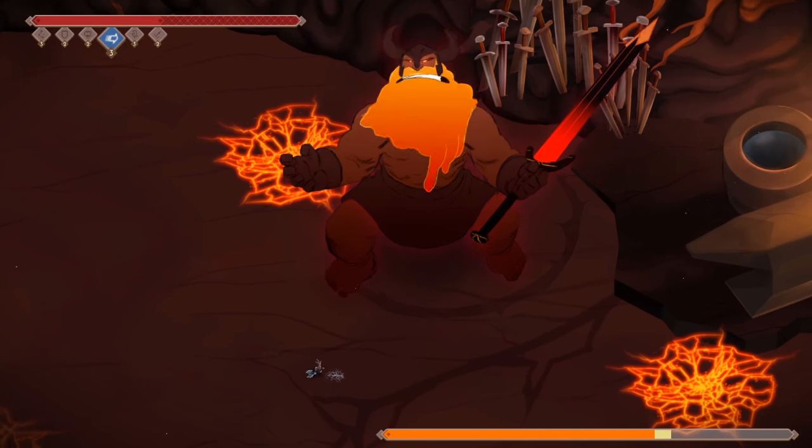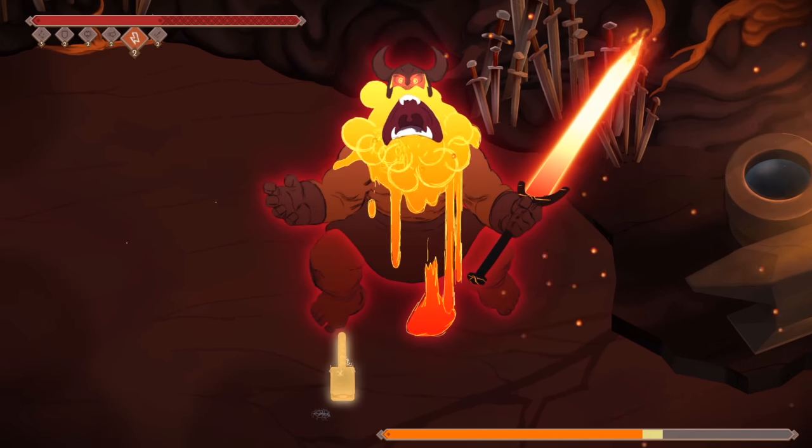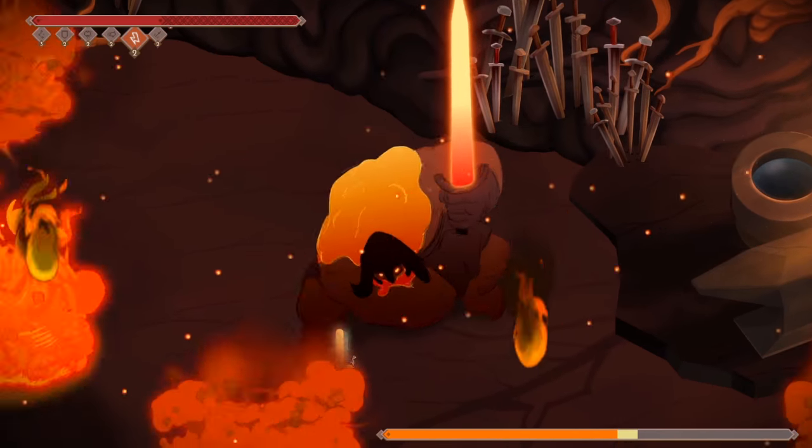Tip 9. Combining Freyja's speed with Thor's hammer during Conan's enrage should let you land 2 or 3 empowered attacks.